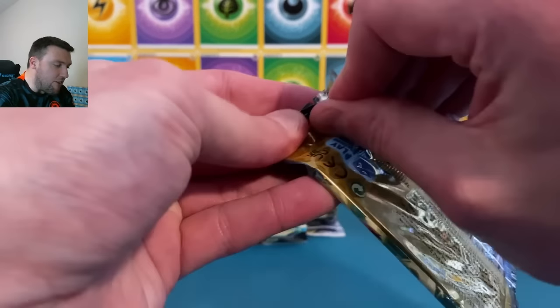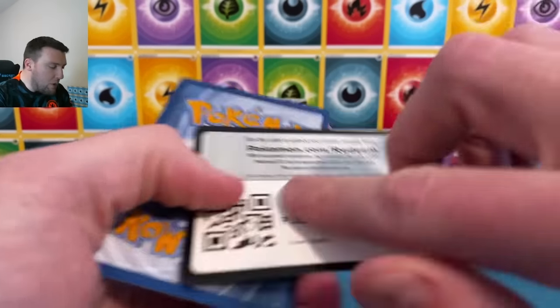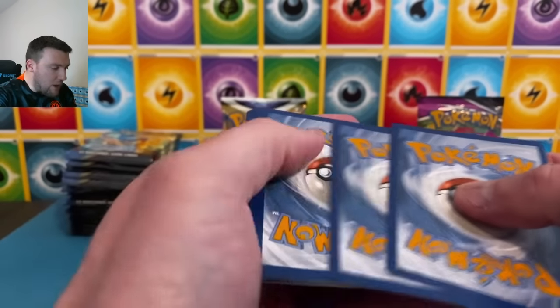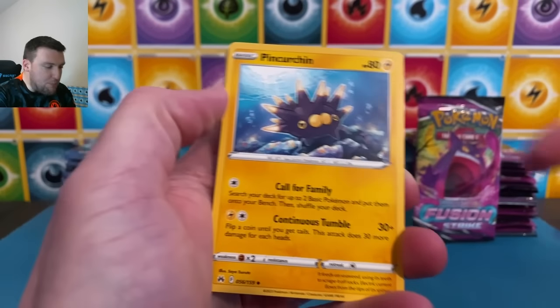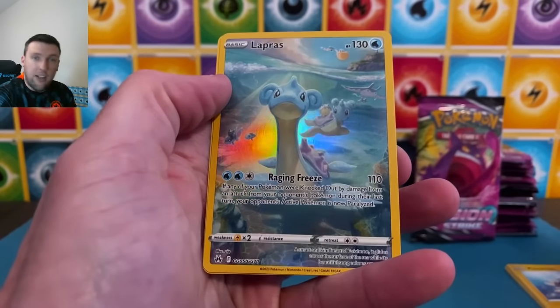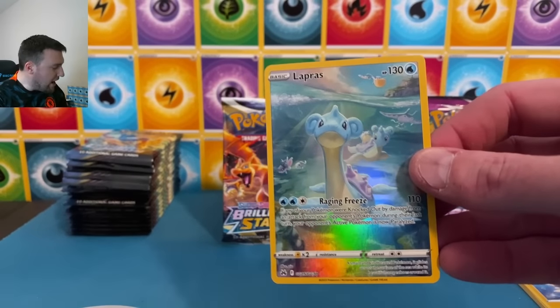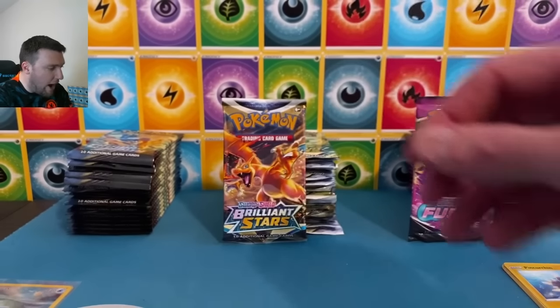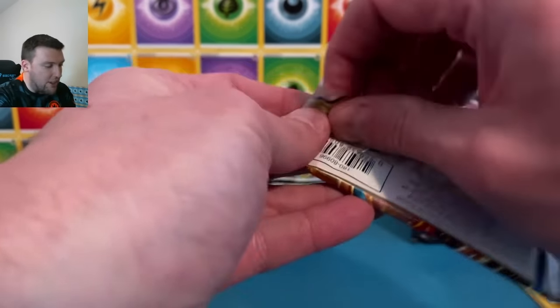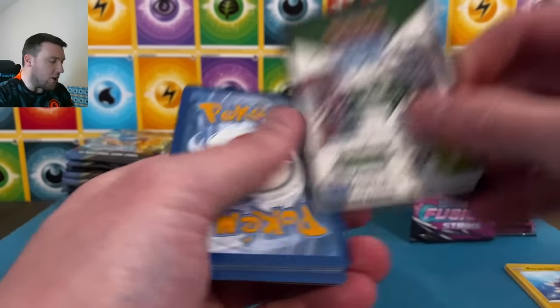Here we go, Crown Zenith! Happy Friday Eve, happy Thursday — diving right in. What a week we have had, it's been bonkers, the luck has been off the charts. Lapras on the Glaring Gallery is not bad — double double coming right out of the gate! Nice Lapras, I haven't seen this Glaring Gallery card in quite a while. Very nice.